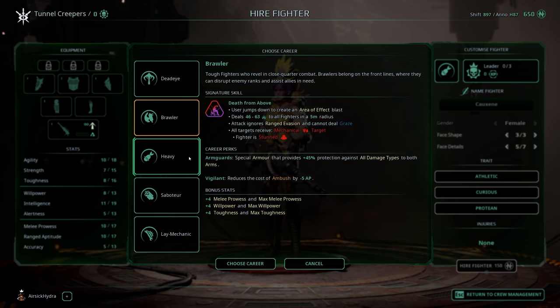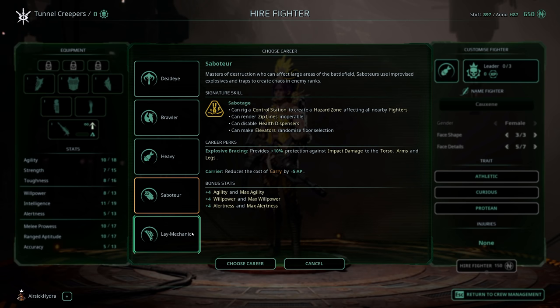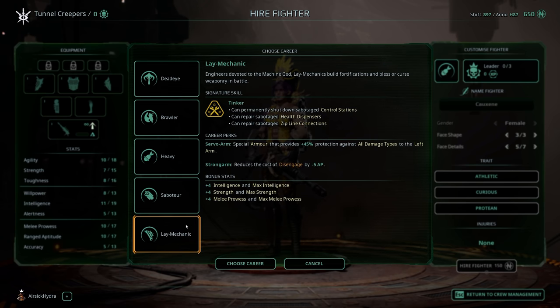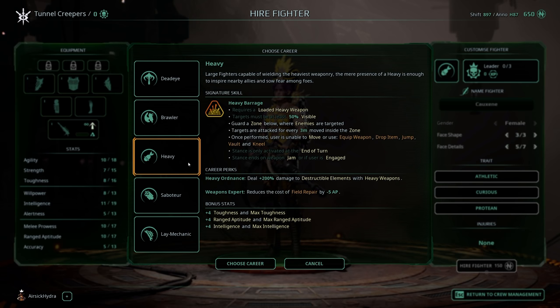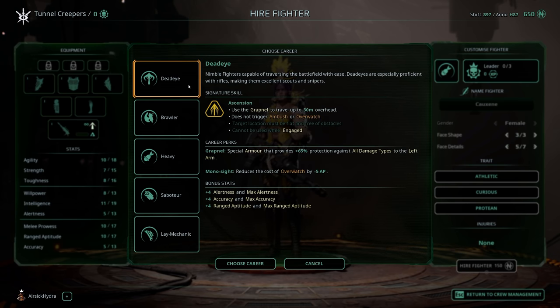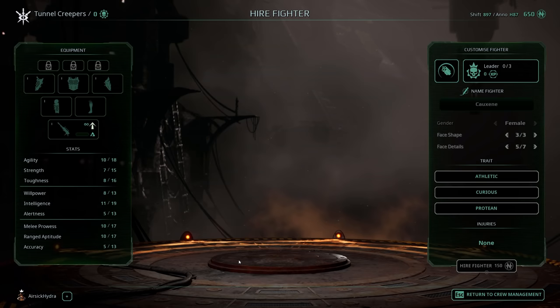We're going to choose a career. We have Deadeye, Brawler, Heavy, Saboteur, and Lay Mechanic. The names sort of do what they say on the tin. The Lay Mechanic fixes things, the Saboteur sabotages things, the Heavy has a heavy gun, the Brawler likes to brawl, and the Deadeye has a grapnel and is more mobility orientated, which is pretty cool. For my Escher leader, I'm going to go with a Saboteur. The main reason being that I like the bonus agility, willpower, and alertness that comes with this.